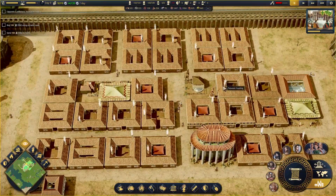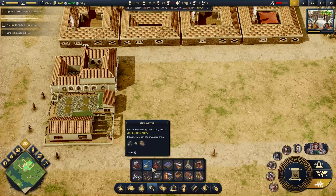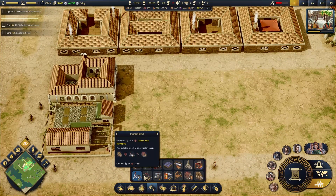Maybe this is the time to set up our... I'm not sure if it's time just yet. What do we have here? Swordsmith produces stuff from iron. That's about it.